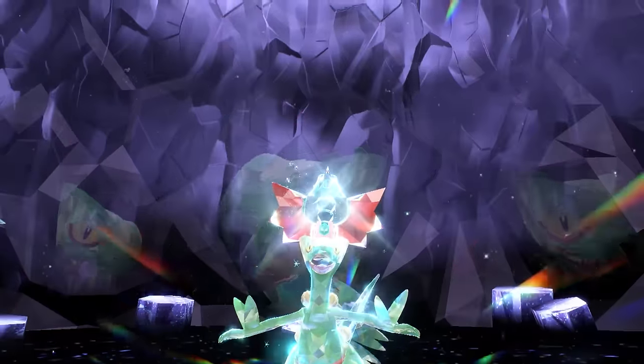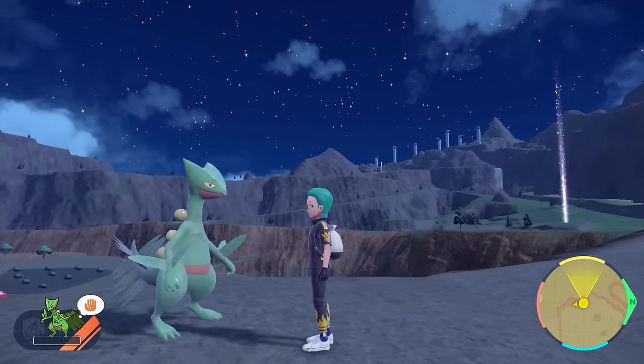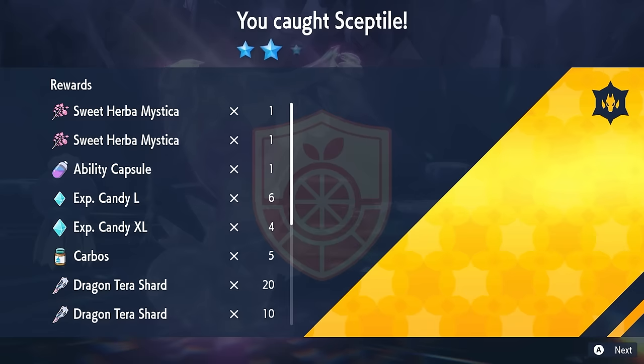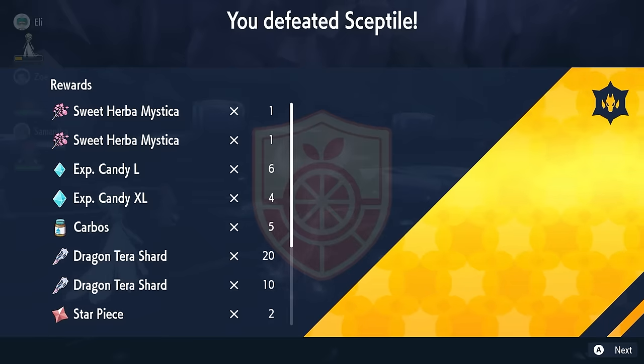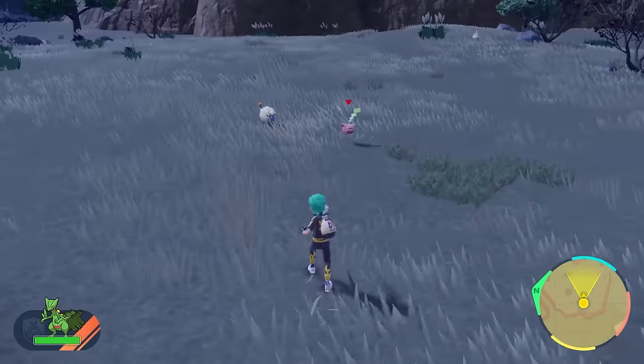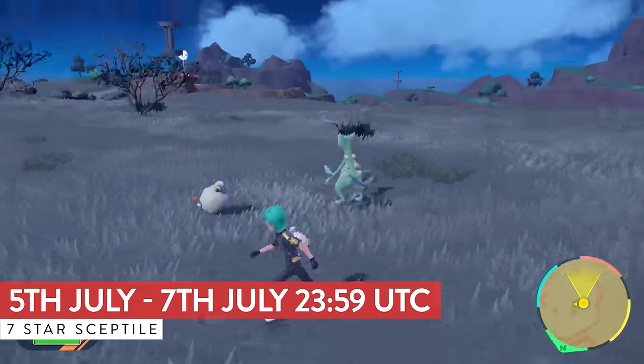Hello friends, Osiris here, and the seven-star Tera Raid event for Sceptile is now back in Scarlet and Violet for its second phase. We're going to cover all of the details of this event, running over this weekend from the 5th of July until the 7th.